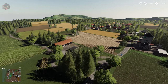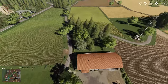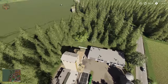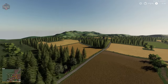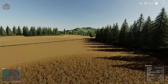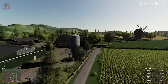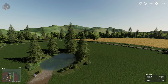Below here we have a farm for sheep and chickens. We also have our sawmill and another grain sell point, as well as our spinnery. The map is not totally flat but doesn't really have a whole lot of rolling hills either. Over here we have our pig farm, and then another meadow with a water trigger.